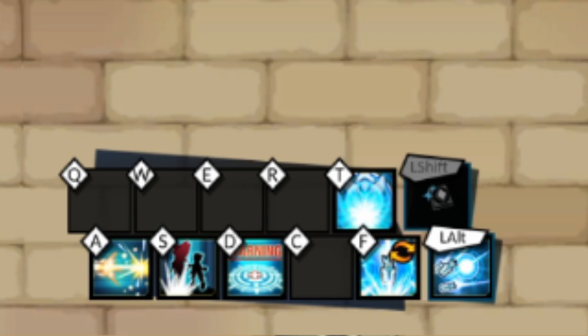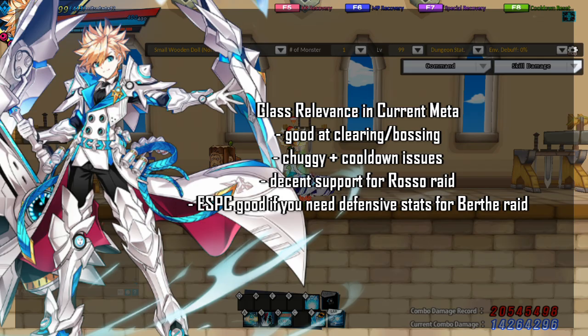Centurion is a good support class for Rosa Raid but is outclassed by other support classes in Birth Raid. Centurion is a good class for clearing and bossing. However, he is very clunky and suffers from cooldown problems. There are better classes. In comparison to the other Chungs, his damage is around the same as FPs when it comes to Birth Raid. He is a decent support class for Rosa Raid but falls short when it comes to Birth Raid. His L-Surge Party Collection registration can be good if you need the extra defense, but otherwise it's not as high of a priority.